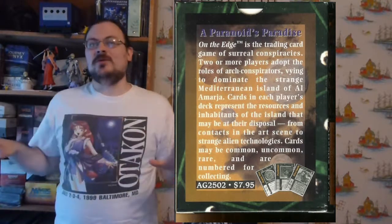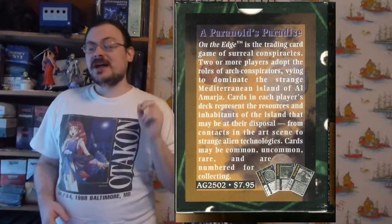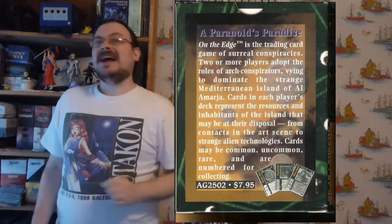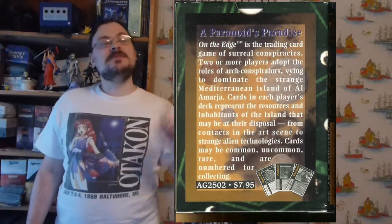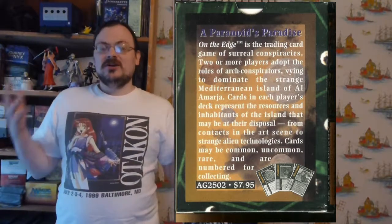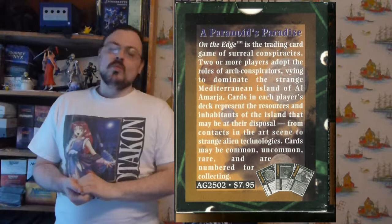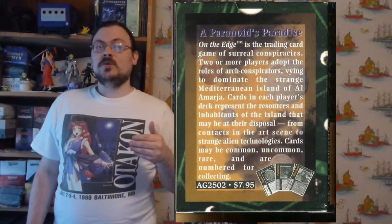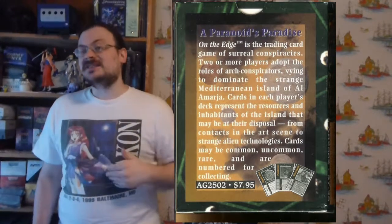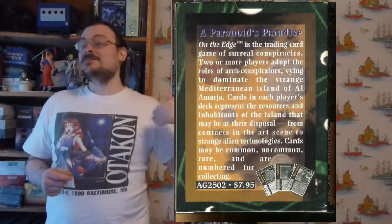During your operations phase, you can do any number of the following in any order: you can play your one zero-cost card; you can play any other cards that you can generate the appropriate pool to play; you can play any number of whammies; you can attack your opponents. You can attack any number of opponents, but you can only launch one attack per opponent per turn. You can also crank any number of characters for their special abilities or to generate pool, and you can crank a character to change its location within your conspiracy — if it's in the front line and you want to move it to behind the scenes, you crank it and move it there.